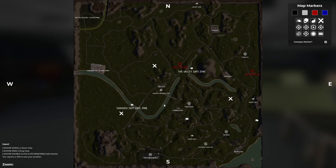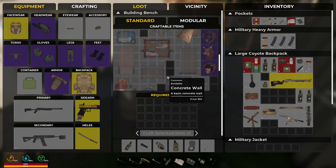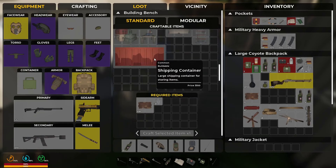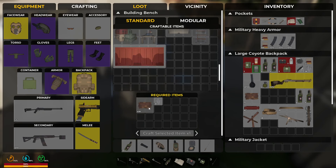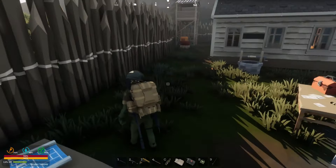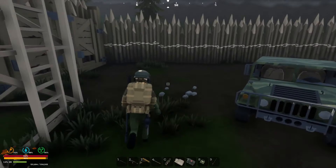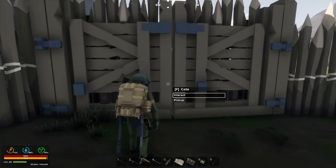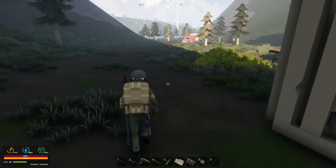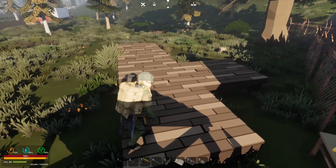There's been a few tweaks — some new clothing, and also down here the shipping container for large storage capacity. So if you're in a storage space you can now build a shipping container, but it does take 400 scrap metal — ouch. We'll have to build one of those at some point and see how much we can get in there.